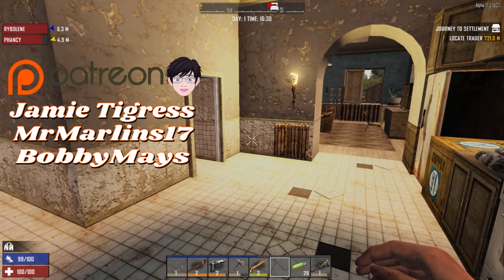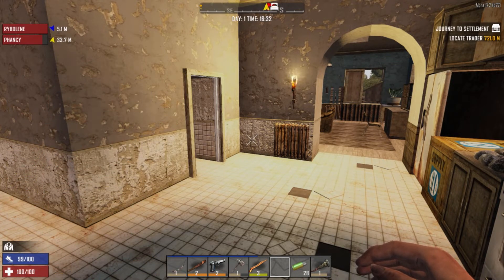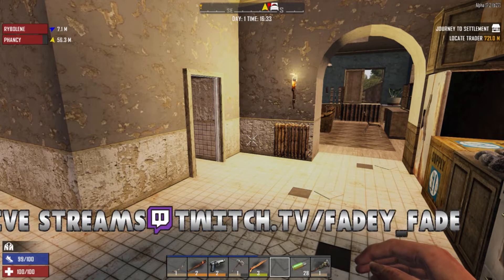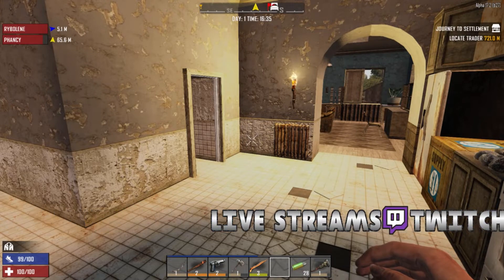I'm going to go into my point system now. We've all decided to have a role. Pike is still not with us yet but I'm sure he will be joining us, and we might have another guest joining us as well. We've decided to have little roles each - so I'm going to be like a farmer, base builder, cook. Fancy's going to be a farmer and base builder, and Riboline and Pike are going to be the ones going out doing the looting and fighting.